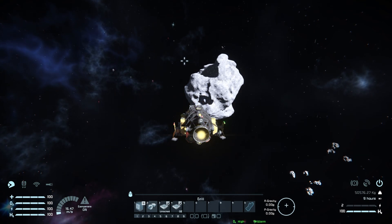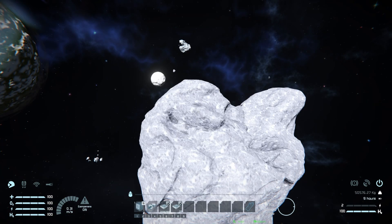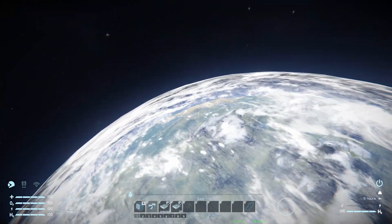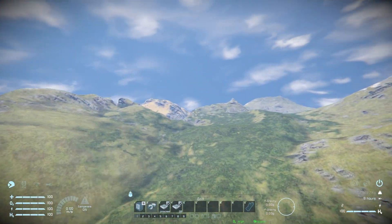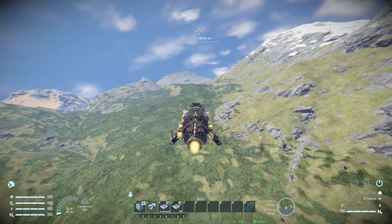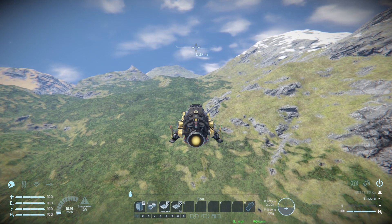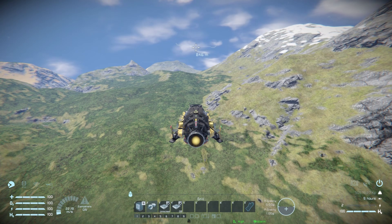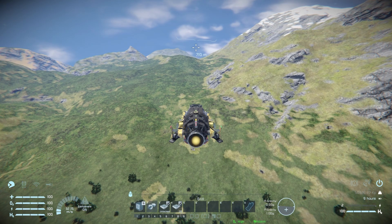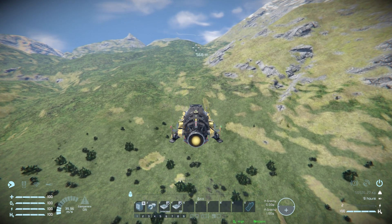Moving up is slightly faster than moving down, which is expected for something designed to work on a planet. Speaking of planets — spawning it on the Earth-like planet, after the hydrogen engines re-engage we can see we're coming down to the ground because the thrusters aren't enough to handle it fully loaded, so you'd need to eject the stone and be very selective about what you collect here.